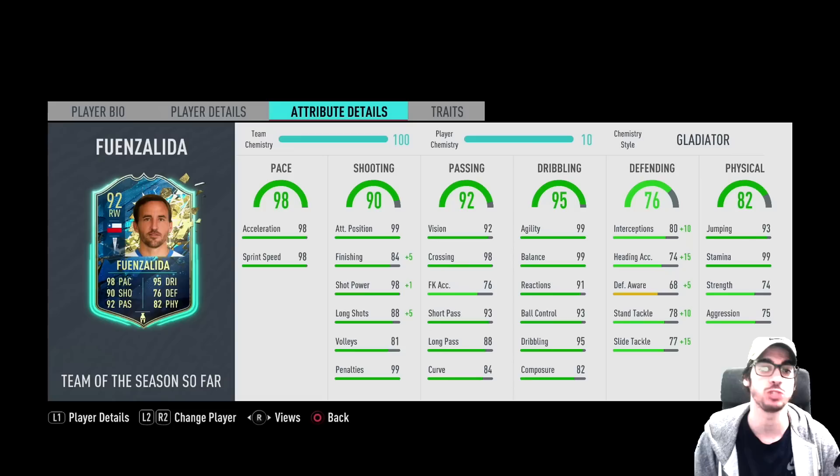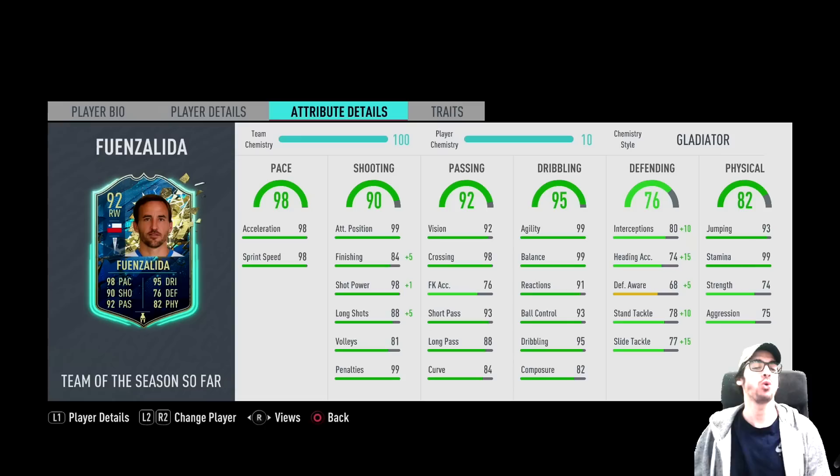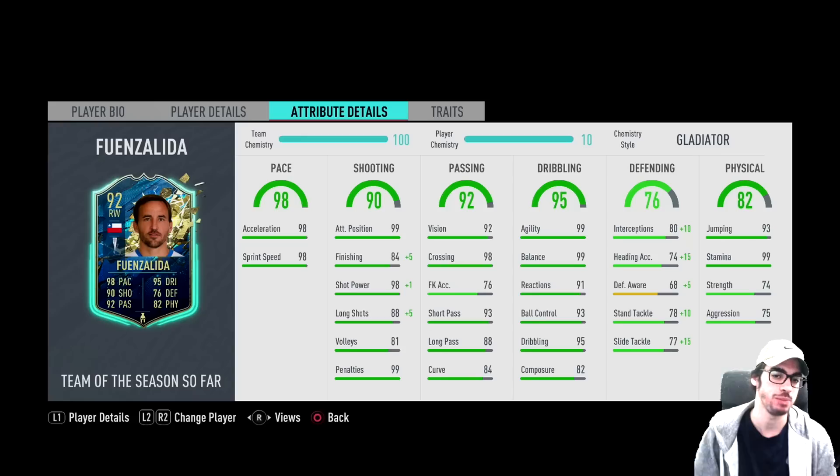98 acceleration, 98 sprint speed — you don't need to improve that, it's upgraded perfectly with this card. In regards to shooting, he has 99 attacking positioning but 84 finishing. So obviously, with 84 finishing and dribbling stats like that, you still want to give him the sniper chemistry style. What is this channel without the sniper chemistry style? A plus 15 for that finishing when he already has 98 shot power.